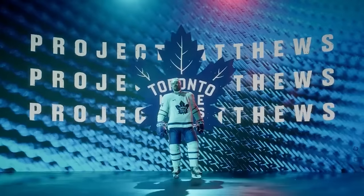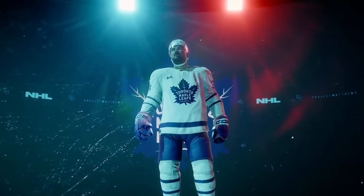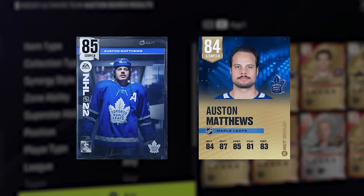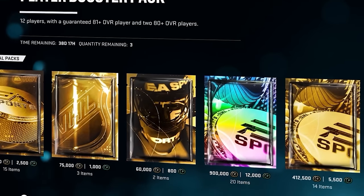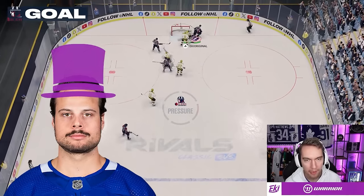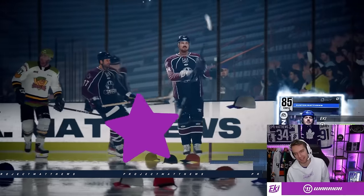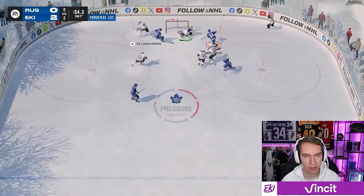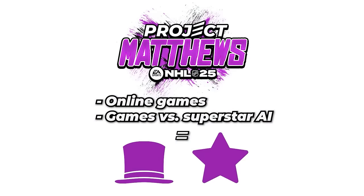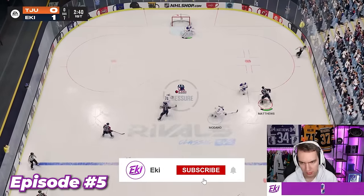Welcome to Project Matthews, a special NHL 25 HOT series. Here are the rules: free to play. I can't buy players from the market other than Auston Matthews cards. I also need to earn every pack, reward, and set that I open by scoring a hat-trick with Matthews or getting the first star of the game with him. If an opponent quits in a game where Matthews has scored, that counts as well. Only online games and games against superstar AI apply. Episode five of Project Matthews.